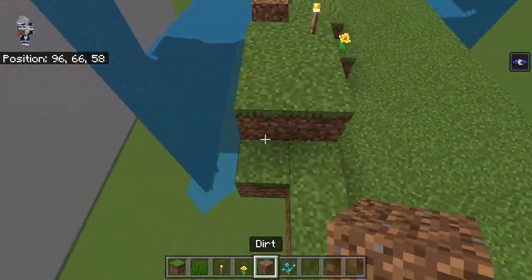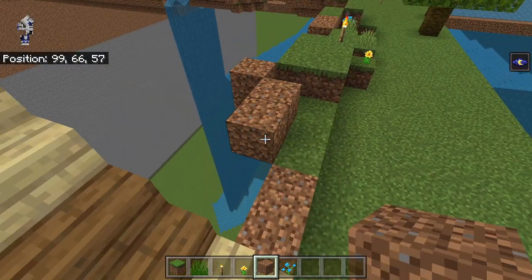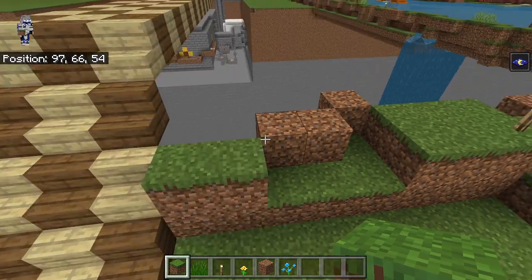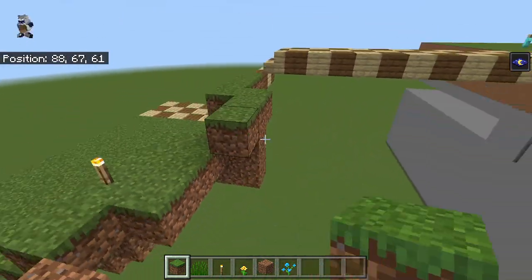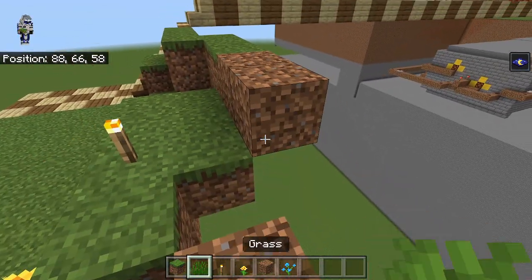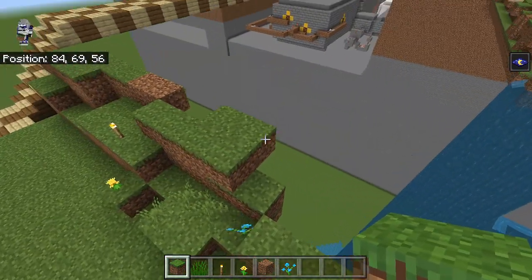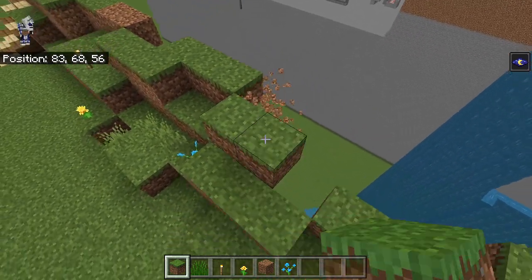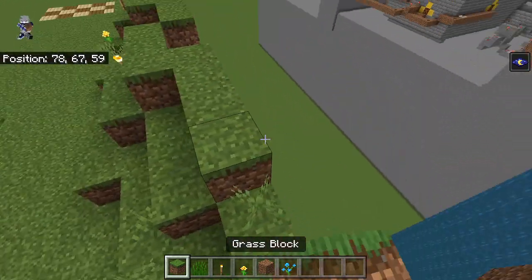Then we're going to have three, and then we're going to have dirt back in here, and then two like this, and then two grass. So over here we're going to start our next layer. We're going to have four like this, and then one, two, three like that, and then we're going to have two dirt beside this. And then one, two, three and then one, two, three like that. And then we're going to have three out here with a torch here.